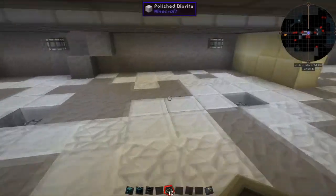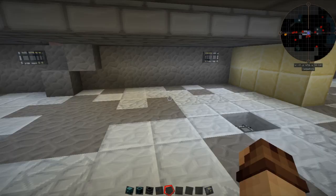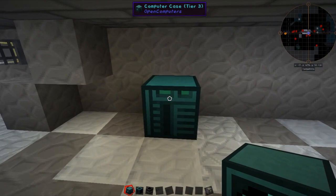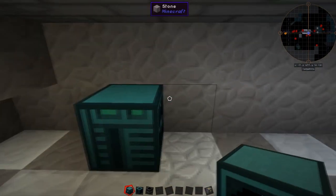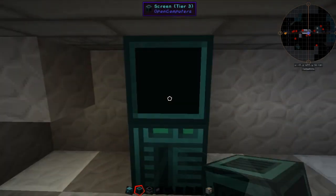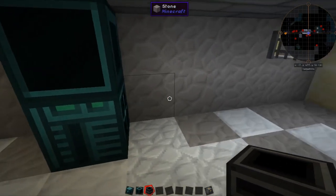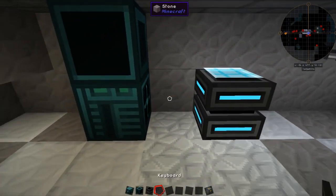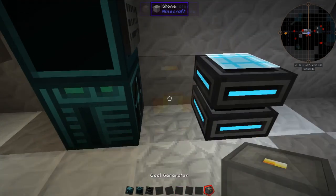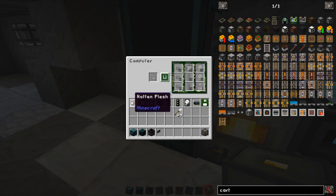So as you can see in my inventory, I've got most of the stuff I need hopefully. I need to place down a computer case. I was tempted to use a creative one, but the idea of course in the series is to use everything survival, so you can come in here and do this yourself. We don't technically need the tier 3, but hey, why not? I'm gonna place that there - we'll need a keyboard. We will need a coal generator to generate some power. And we'll go into here, place down - that's a run, pretty sure.